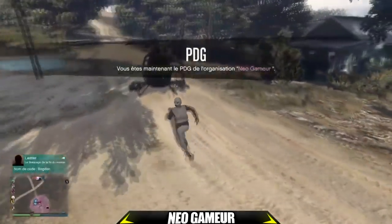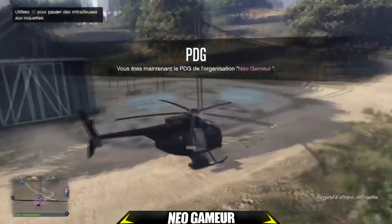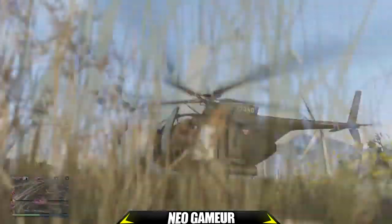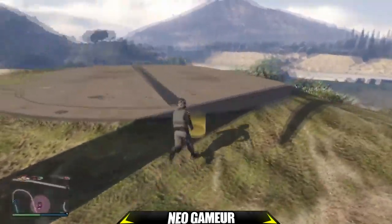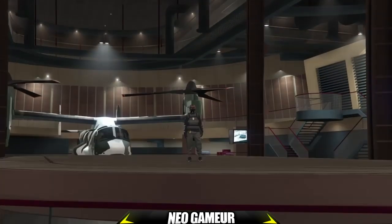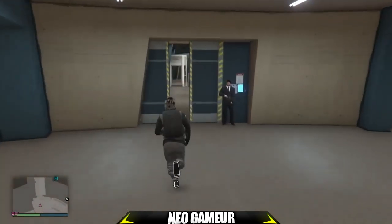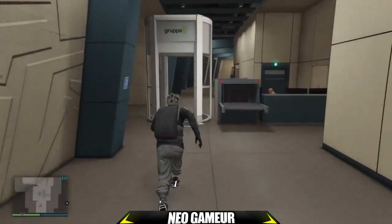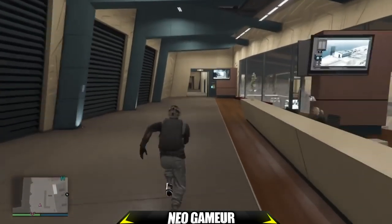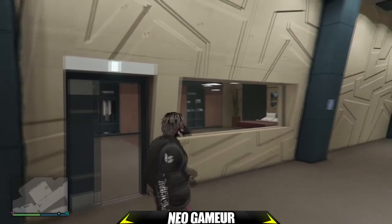Pour ma part, j'ai pris un hélicoptère depuis mon sécu reserve. On se rend au complexe. Une fois bien rentré à l'intérieur, vous vous dirigez vers le lit que je vous ai demandé d'acheter. Il faudra avoir ces quartiers pour réussir le glitch. On se rend au niveau du petit lit, on rentre dans la petite pièce, et on a bien le petit lit qui se trouve juste là.